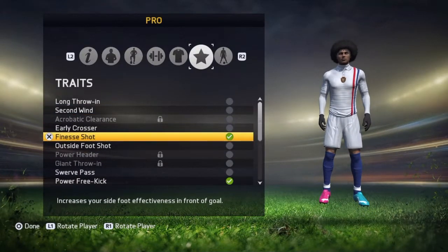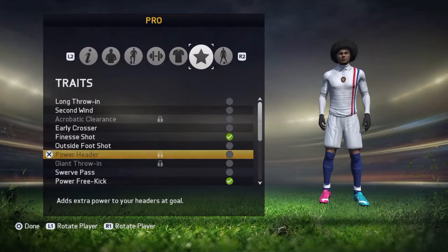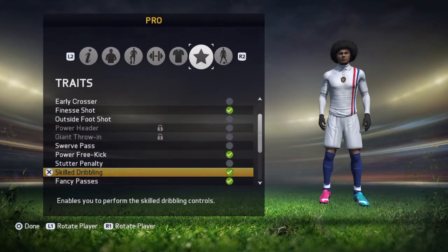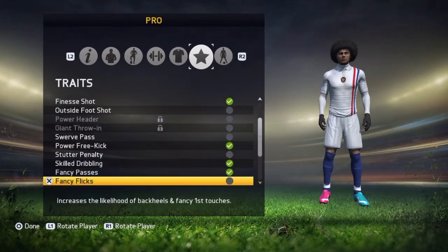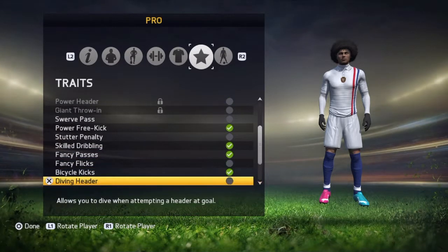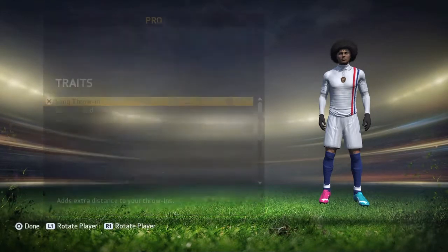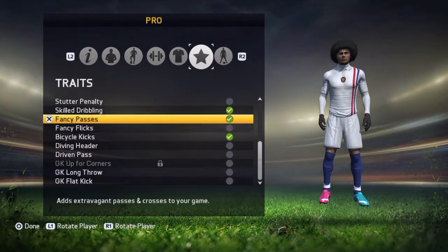For traits: you need finesse shot on for taking shots. You need power free kick because your free kick accuracy will be the best in the game. Skill dribbles — you need that to take out players and play people through. Fancy passes — you need that for your passing so you can lob the ball in a skilled way and trick the opponent. Bicycle kicks for shots or volleys, just in case you get a volley in. I chose those five traits.